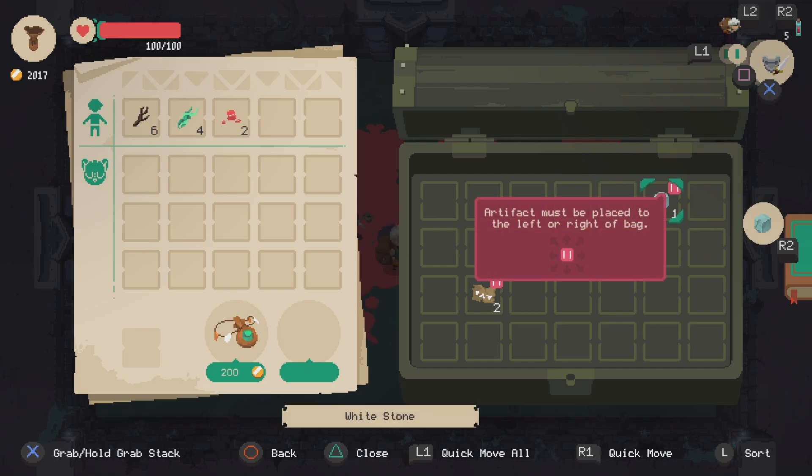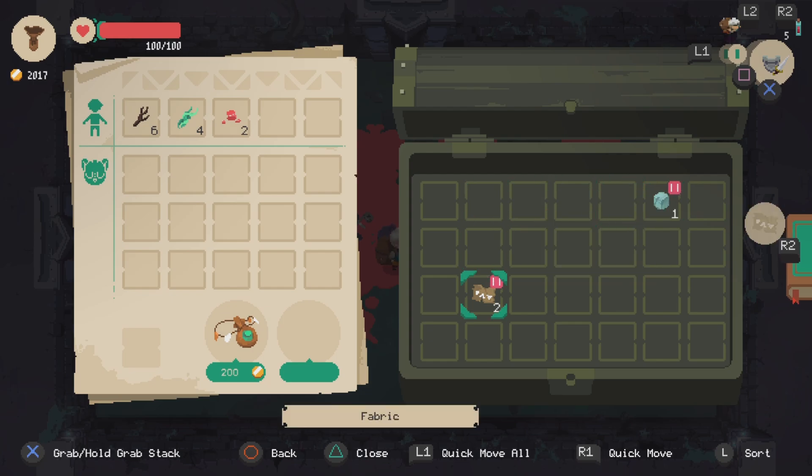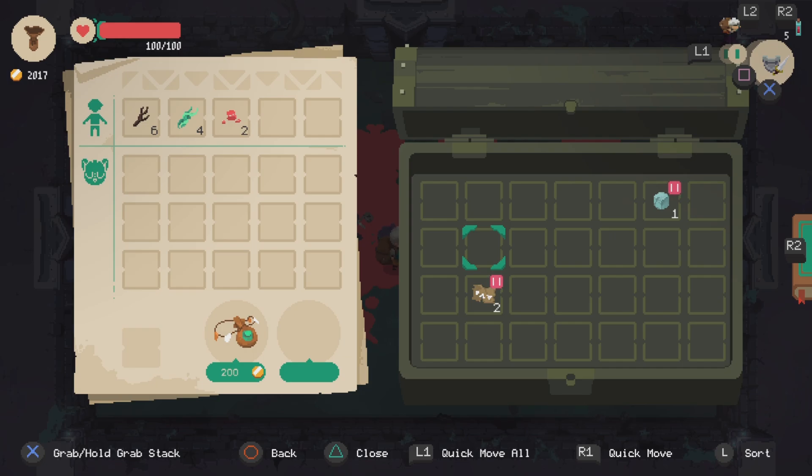These items with the little red/pink icons on them will have specific things that you need to adhere to in order to collect them. They could be that they need to line up on the left side of the bag, the right side of the bag, or the bottom of the bag. They could delete things or transform things.